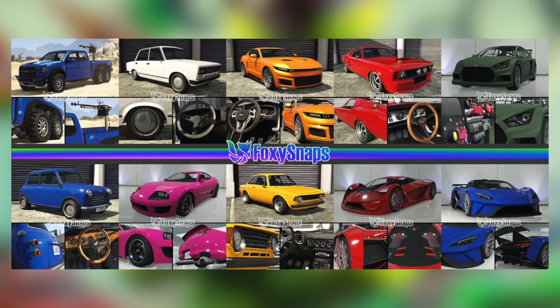Then we'll go to Warstock. We get the Vapid Caracara — that's the four-by-four that looks awesome. And then for the helicopter, we get the Sea Sparrow, which is really cool and we'll see more of that later.